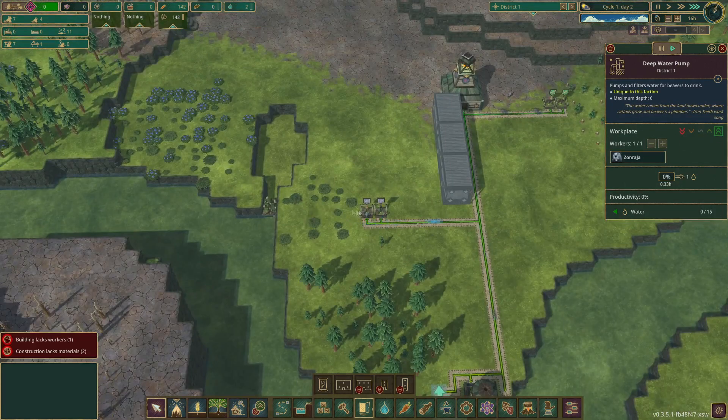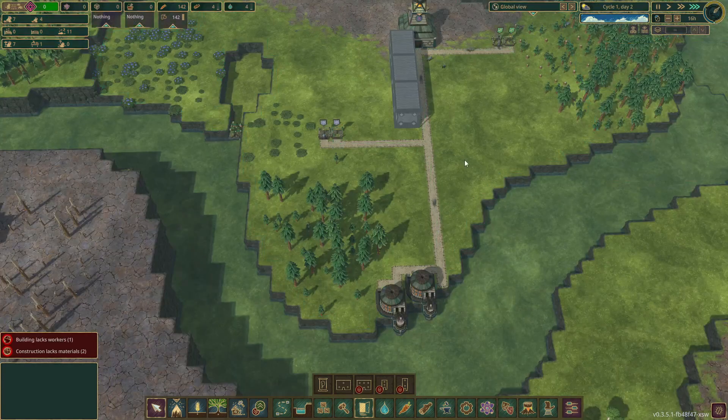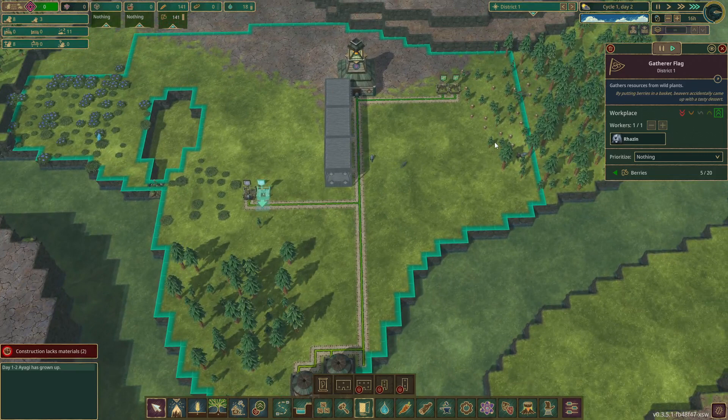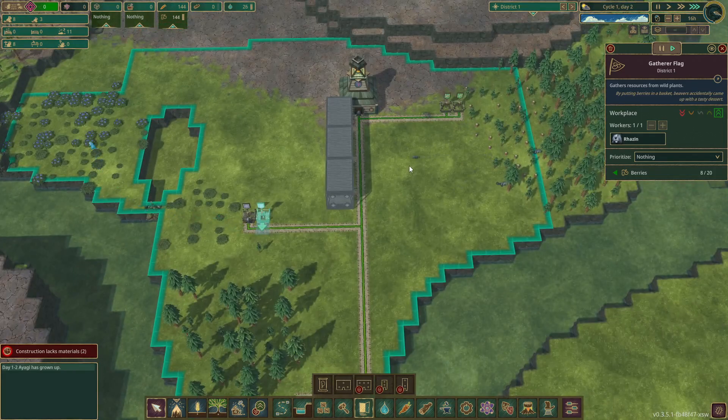Maximum priority when I play is always food and water - everything else is just a normal high priority instead of super high priority. It just means I've always got a steady flow of water and everyone's happy.